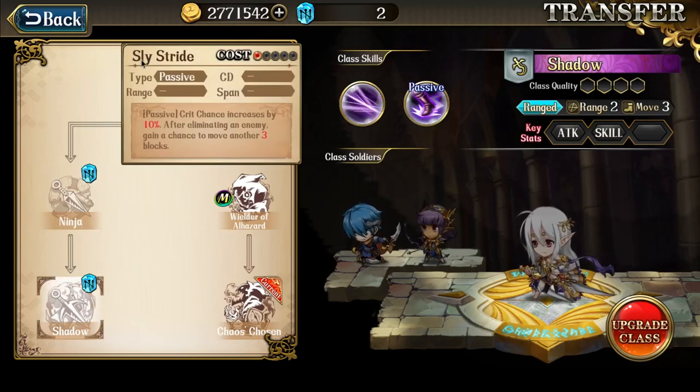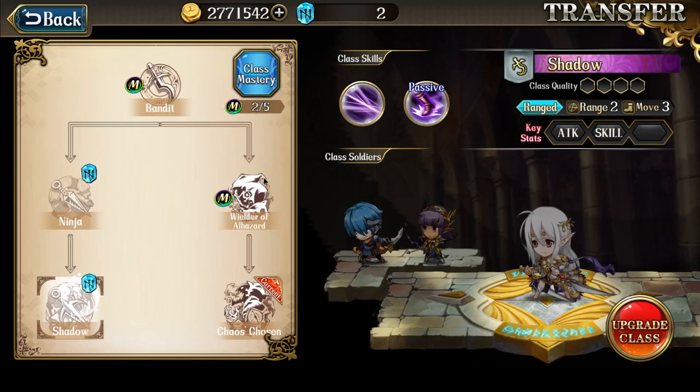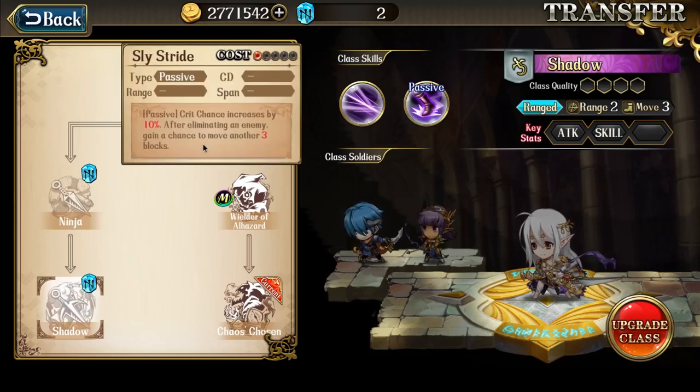But so is the other one-point skill from the Shadow class, Sly Stride. What Sly Stride does is increase crit chance by 10%, and after eliminating an enemy, you gain a chance to move 3 blocks. So Sly Stride will allow Zerida to attack and retreat, making it a great one-point skill. Whether you choose Backstab or Sly Stride is up to you and the Zerida you plan to play.